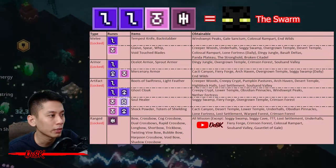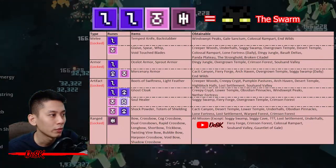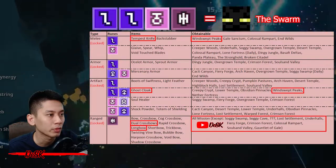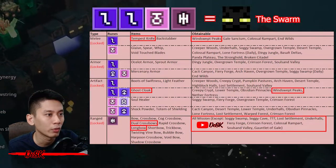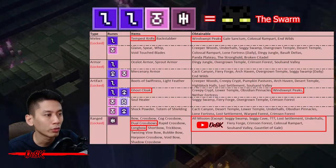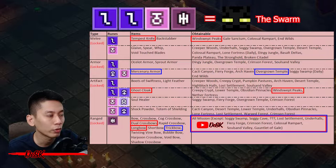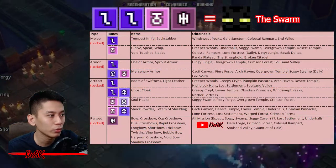There are three types of combinations. For the first method, farm at Windswift Picks — it drops Tempered Knife, Dual Crossbow, Longbow, and Ghost Clock. You still need one more rune, so head to Overgrown Temper and farm Mercenary Armor. Once you have everything, you can go for a nine-point run.